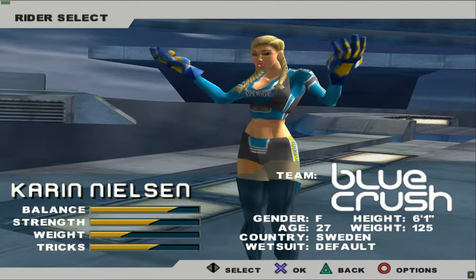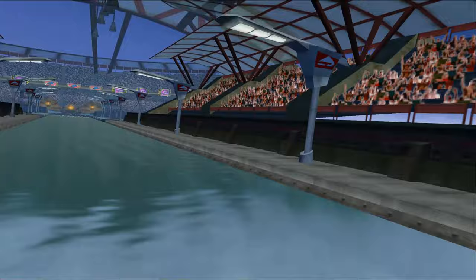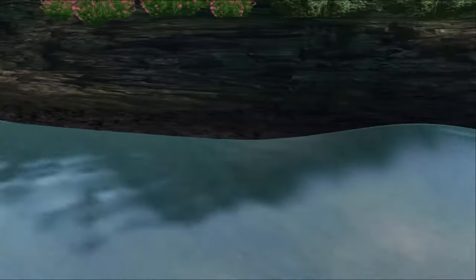My favorite character has always been Karen Nielsen, so I'll use her as the example. Karen's country is Sweden. Here's how the file naming works: the first two letters are the rider code or country — SW for Sweden. The second two letters are the type of model — CH means character or rider, CR means watercraft or jetski. The third two digits are the skin or wetsuit number, and the fourth two characters determine if it's the rider select model (PR) or in-game model (IN). And yes, they are different.